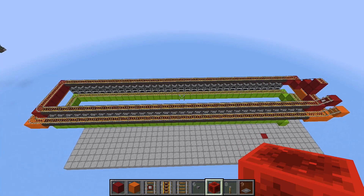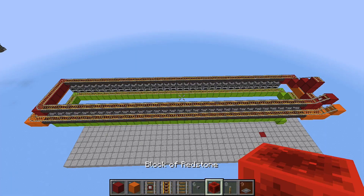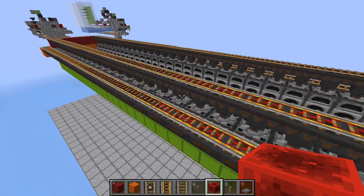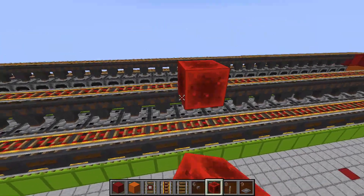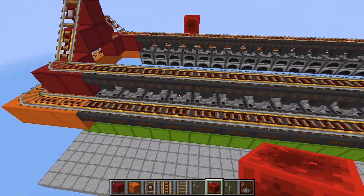Next, we just need to power all of the powered rails. The easiest way to do this is using redstone blocks and levers. Starting with the redstone blocks, go over to this side and place one around here, then on the other side another one here, and then somewhere in the middle place another one like so, and then copy those redstone blocks on the other side.